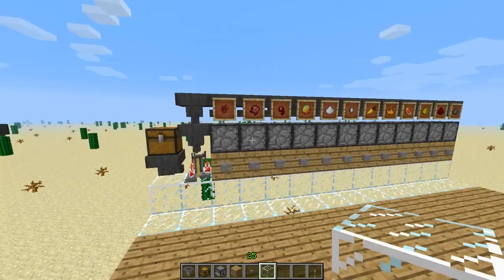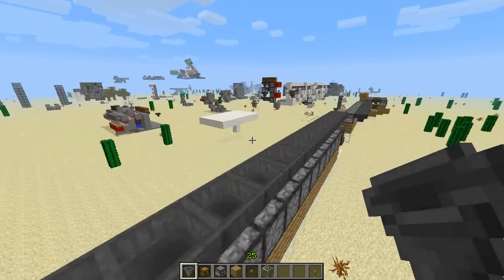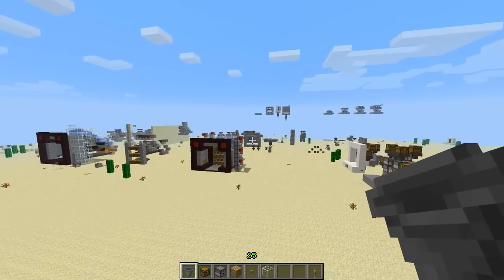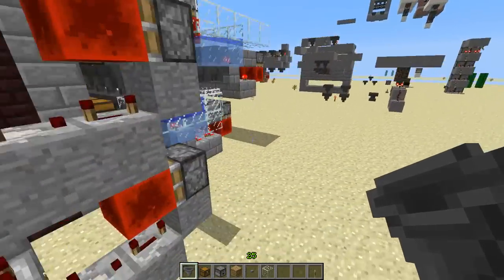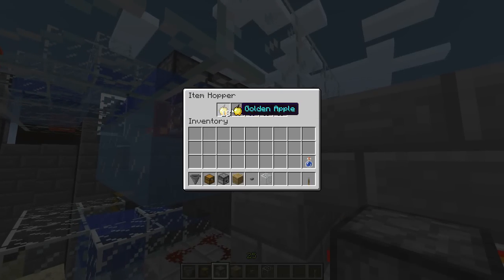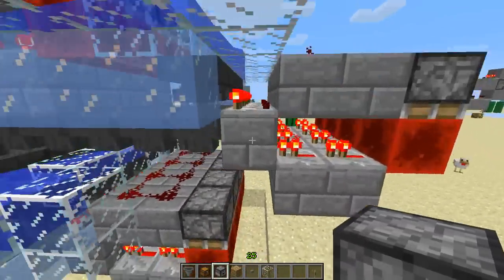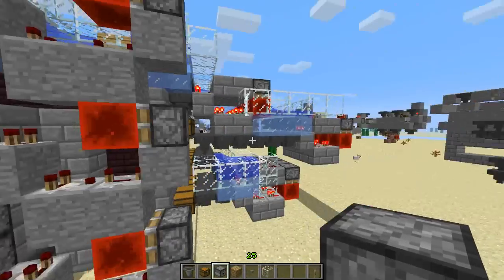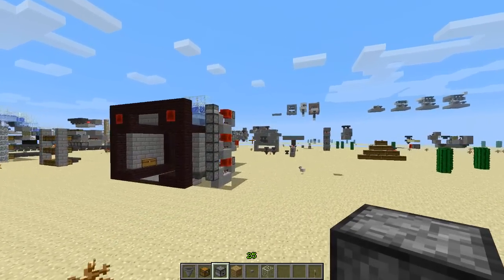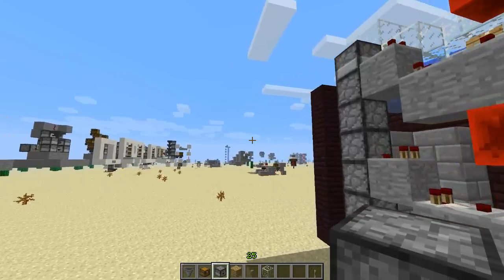Anyway, my idea while that's brewing is to put my sorting system on the back here. If you guys don't know how my sorting system works, let's head over here. So my sorting system — this is the basic unit right here. You have your filter, and then below it you would have the hopper facing into it. I think there's a better way to do this, but I'm just showing you an example. Actually, no — this was the most compact way to do it. You use that design and make a filter for each one.